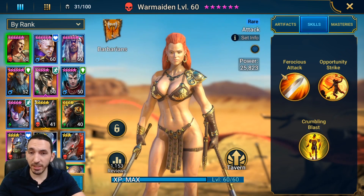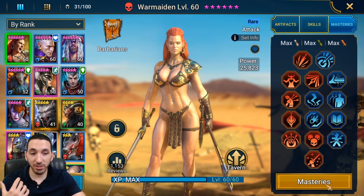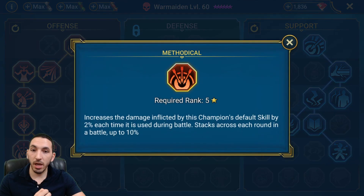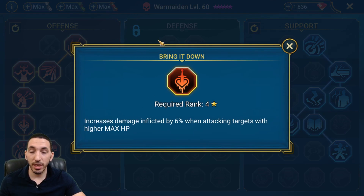For masteries, I do have Warmaster on her because I use her in dungeons and the clan boss, not only the arena. I'll showcase all three and you'll see how the masteries affect her. Warmaster is chosen because her A1 is a one-hit attack — she doesn't have a three-hit attack to benefit from Giant Slayer. I also have Killstreak for the extra bit of damage when you get kills, and Methodical is always good for the A1 attack.